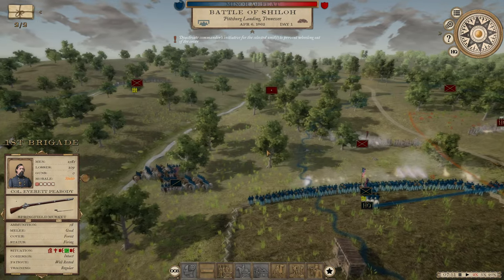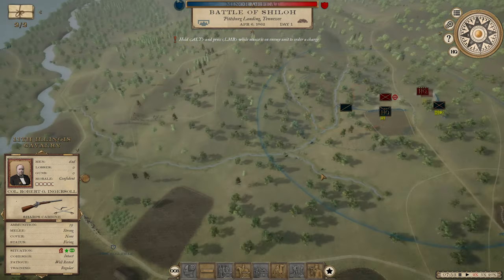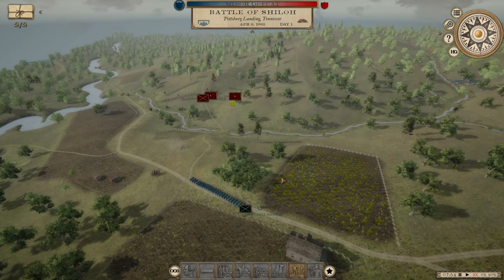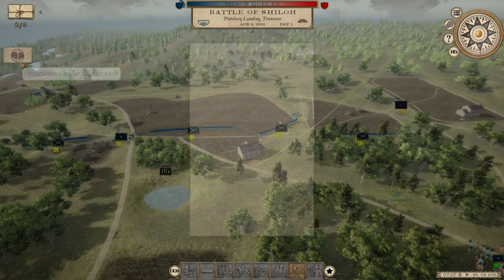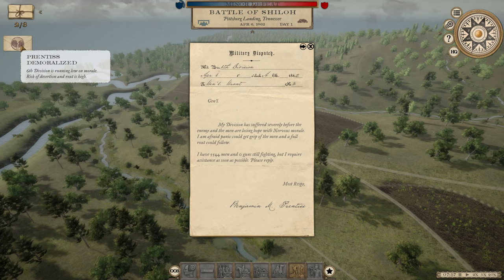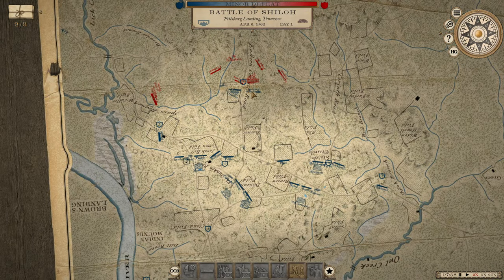This battle is not really going well for us, but at the moment it is what we need to do. We are going to try and do a fighting withdrawal to Pittsburgh Landing, as was done historically. We have a number of forces currently engaged, and it's too late to pull them back — the 11th Illinois Cavalry might be pulled back to do something more useful, but the infantry will simply have to stand for the moment.